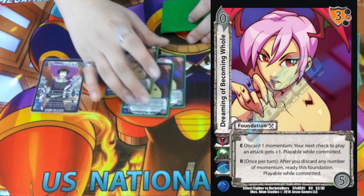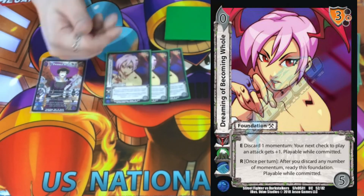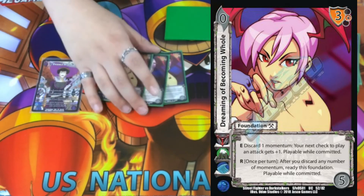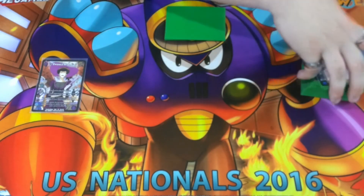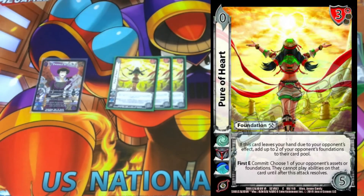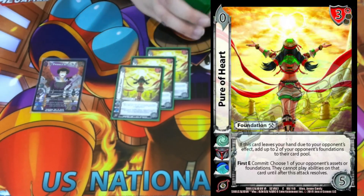Three Dreaming of Becoming Whole — same thing, we play ones and twos so having a zero-five is really good. It has a three-mid block if we really need it, and the ability to give plus two to a check, which is super good especially if we check bad playing ones and twos. The last card in our deck is Pure Fart — zero-five, three-high block. Static: if it's discarded due to our opponent's effect, we add two of their foundations to their card pool. Mainly playing it for the first D commit: we choose one of our opponent's assets or foundations — they cannot play abilities on that card until after this attack resolves. It prevents our opponent from playing cards that would stop our turn or stop our cool card abilities.